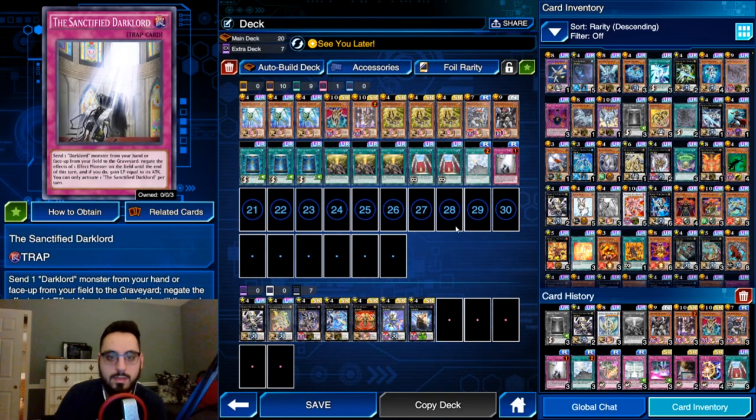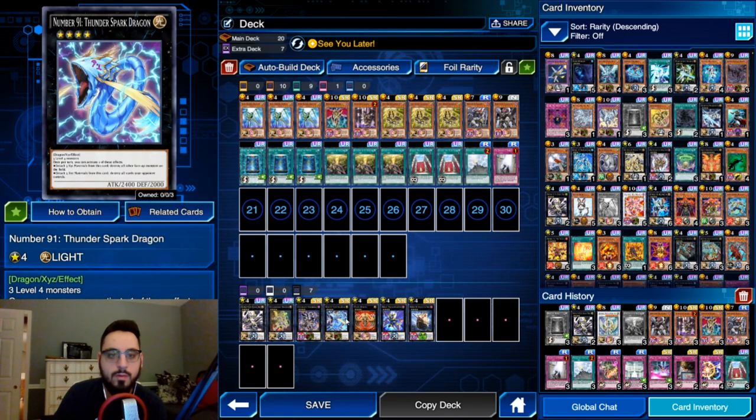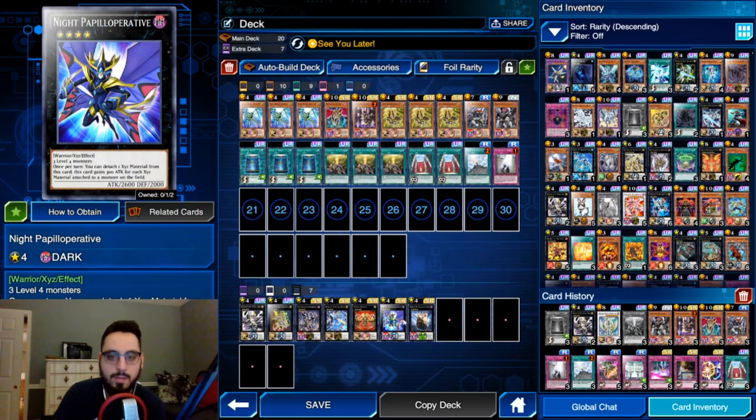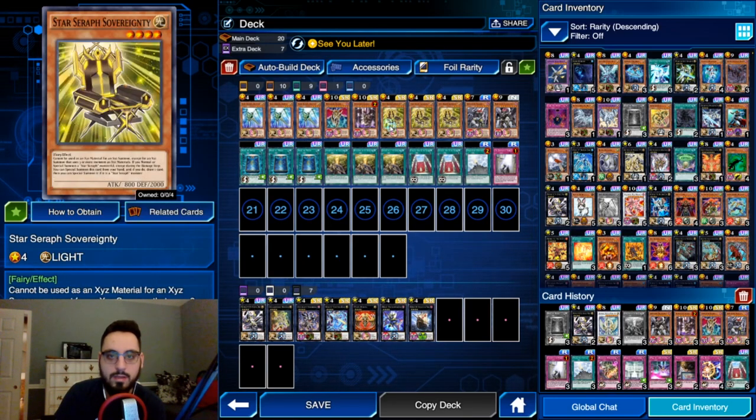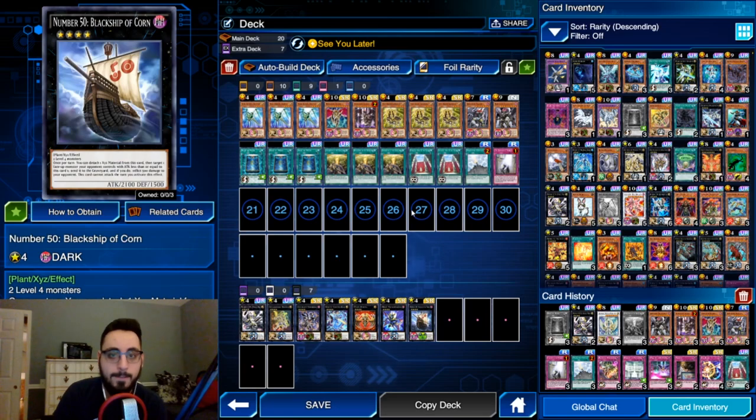Overall the dark lord engine gives the deck consistency and big bodies that recur and provide a negate, which is really nice. Outside of that we have the one Black Ship of Corn - this is your two-material rank four, probably the best option because it sends and deals burn damage, making it good against Desperado. Raw was not playing Papal Operative, Spark Dragon, or Utopia Ray. Chair cannot be used for anything except a three-material or higher rank four monster, so there's almost no point unless you're using two Scepters - which is great because you'd get to target two cards and draw two.